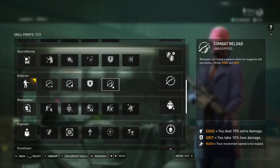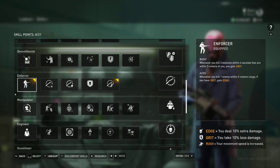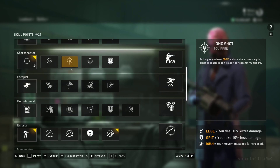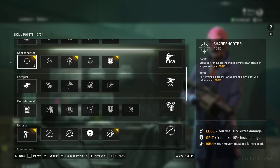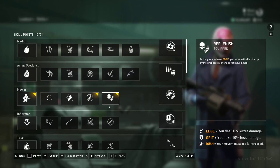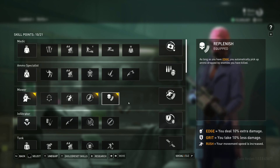You can also use enforcer, and you can use combat reload on the enforcer skill lane to refresh it if you want to. But any way of gaining edge is fine. I prefer going sharpshooter mainly because of long shot and cutting shot giving you a little bit more consistency on the one shots. As long as you get mower, ammo funnel, and replenish, and some way of gaining and sustaining edge, you should be fine.